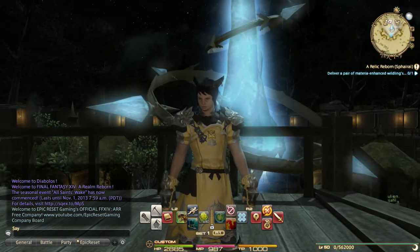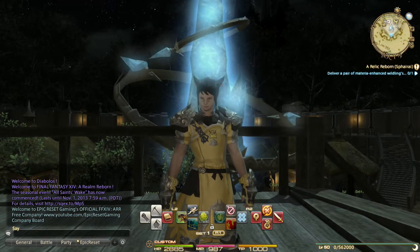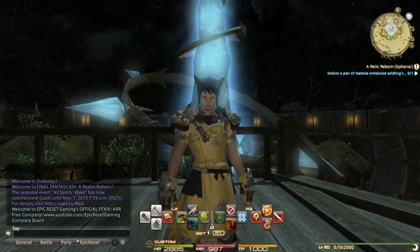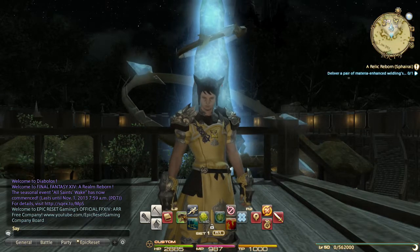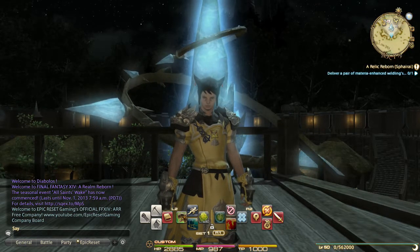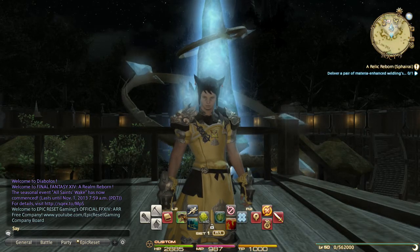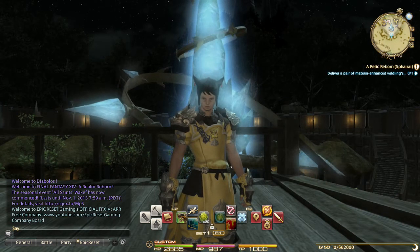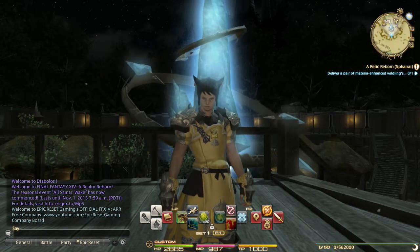This is the start of the class crossbar tutorial series - it's going to help you get through your classes and set them up. We're going to start with the Monk and the Pugilist next episode since that's my main at level 50, so you can see every single skill for that character. Then we'll move on to prioritizing tanks and healers first, then the rest of the DPS classes. If you like this video, hit that like button, subscribe at youtube.com/epicresetgaming, and until next time - play hard and peace.